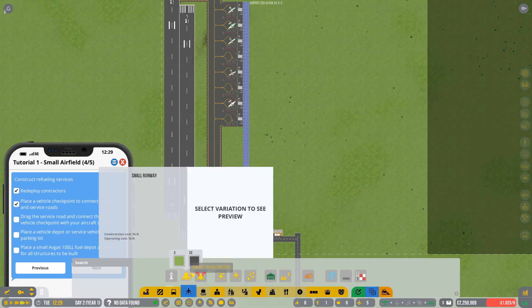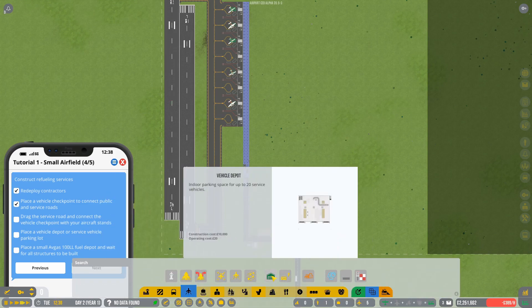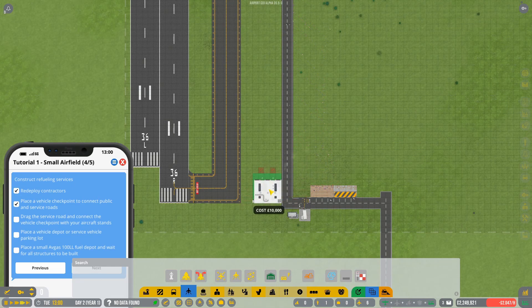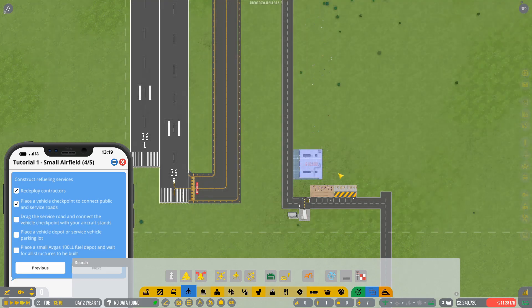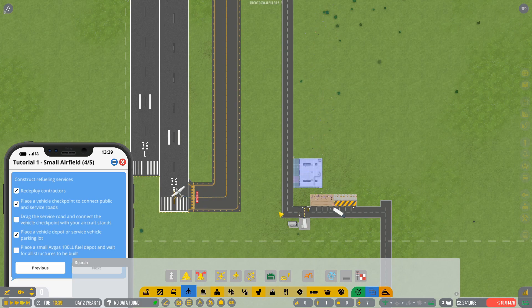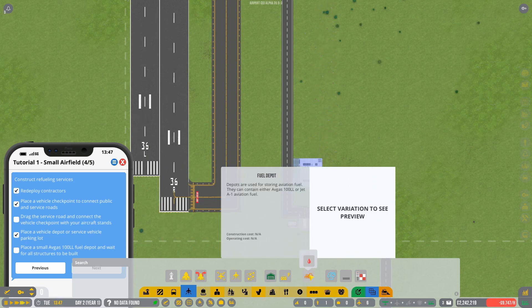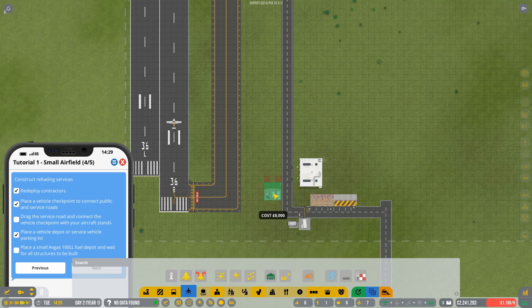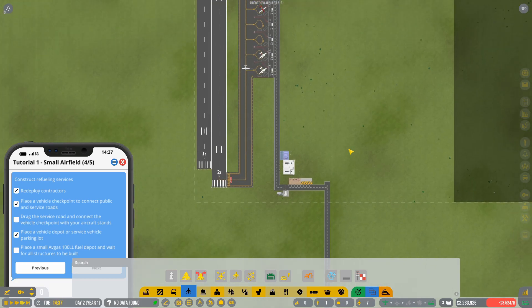Next, place a vehicle depot. Under aircraft infrastructure you have two options: a vehicle depot or a small vehicle parking lot. For starting out, just get the vehicle depot. I'd recommend placing it here — placing it there means trucks have to make that awkward turn which can block the route. You also want to place a fuel dump under aircraft infrastructure. At the moment we only have small avgas which shows in red. Click on the small avgas option and place it nearby. We'll skip forward until those are both built.